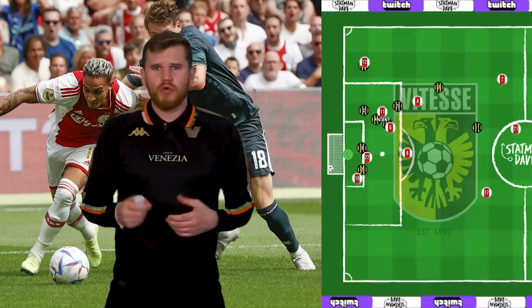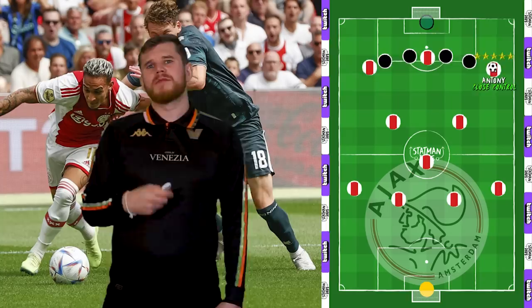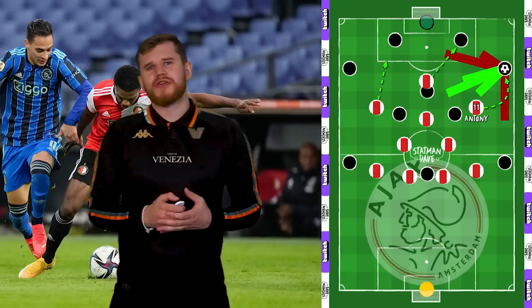Which brings me on to another big strength of the Brazilian — Anthony's ability to operate in tight spaces. This is a sign of a top talent. Anthony doesn't rely on pure speed to beat his man. Instead, his quick feet, close control and impressive agility allow him to unbalance his opponent and wriggle past them. It also allows him to still keep the ball when he's doubled up on, by turning and jinking to beat multiple players. Without the ball, Anthony works hard for the team. Schooled by Ten Hag, Anthony is a good presser, curving his run to funnel the opposition according to specific match tactics.